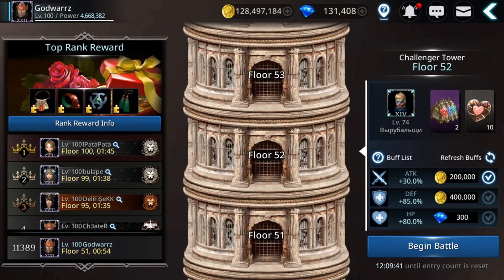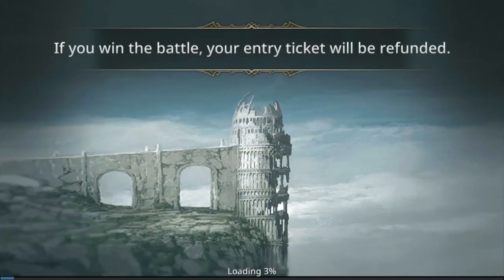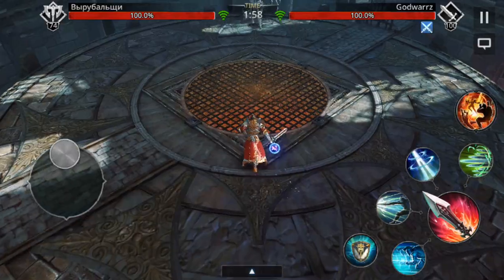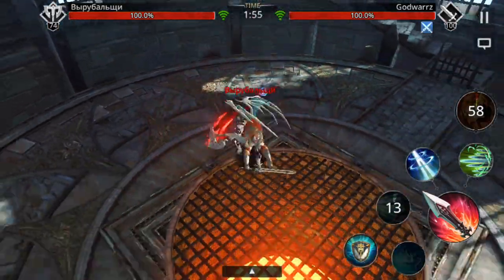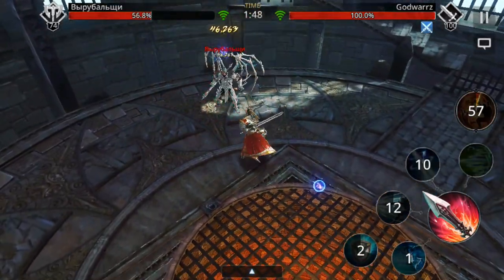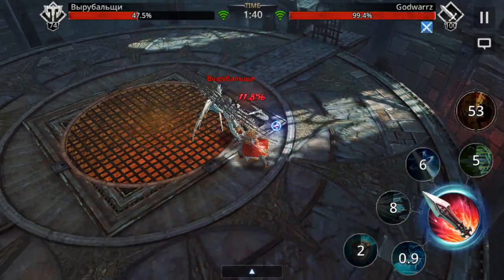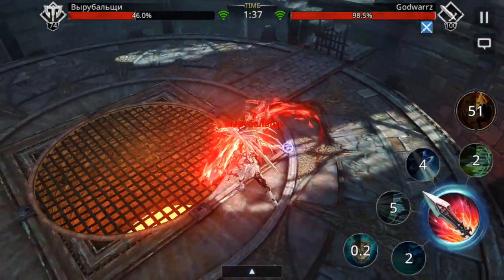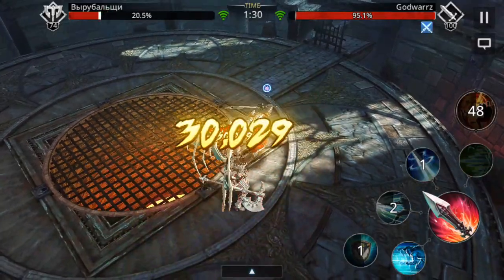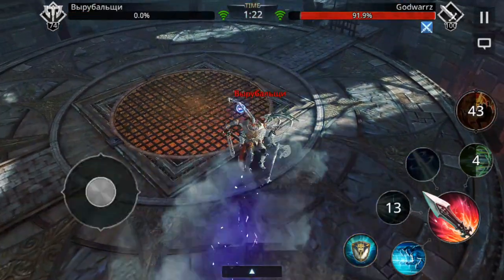I'll increase my attack a little bit since I have low attack on this character. I won't reach too high because enemies will start to get strong, but let's see how high I can reach with the warrior. See, I was pressing defense and nothing happened - now he triggered.